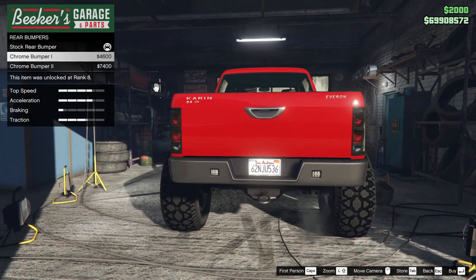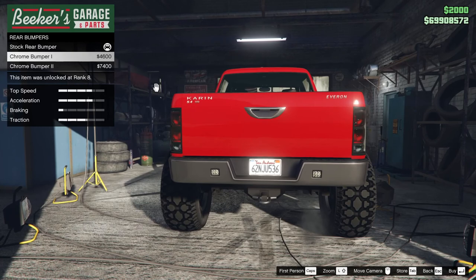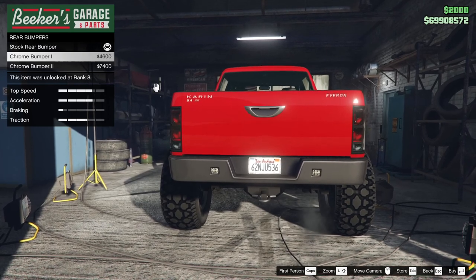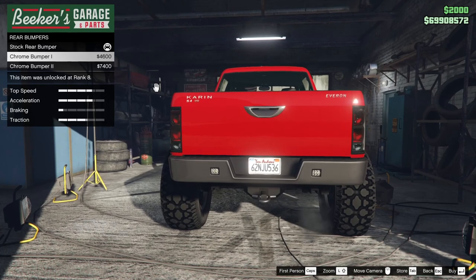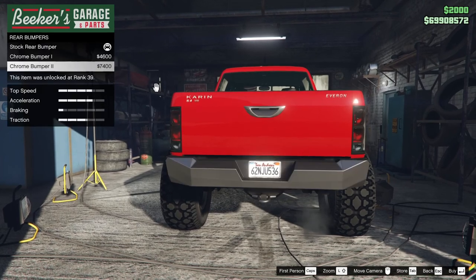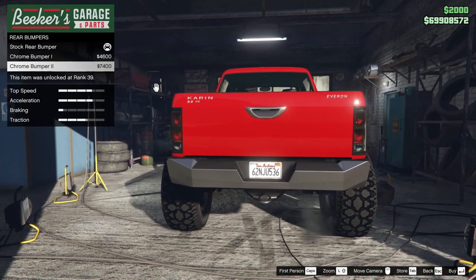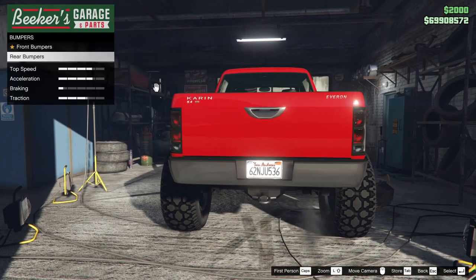It's the closest we can get. Stock is pretty close, although it didn't have the reverse lights. Stock is probably the closest to what the actual one is. That looks the beefiest, but not representative. So we're going to let the stock bumper go.